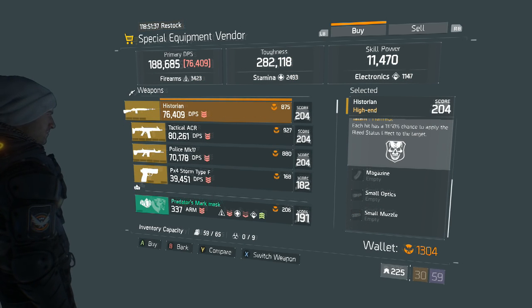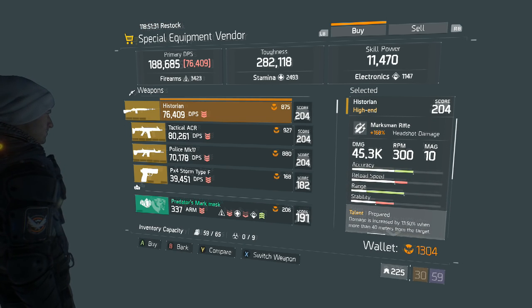Alright, so the Historia — 168% headshot damage, which is the highest we've seen since its debut a few weeks ago. 300 rounds per minute with 10 in the mag, unmodded. Same talent as always, and like I said earlier, a 204 M1A is never a bad rifle, period. I'm using it until I find my God roll, and it suits me perfectly fine.